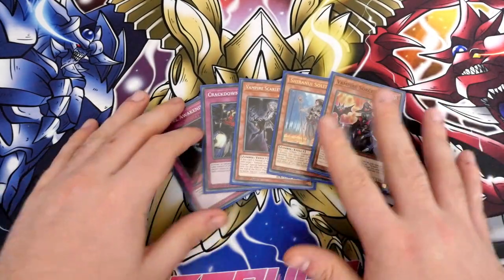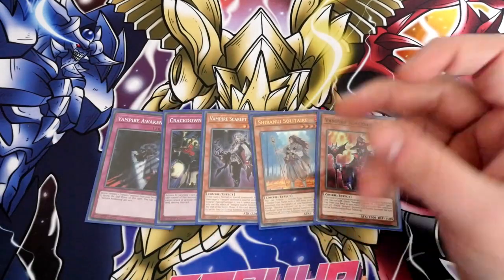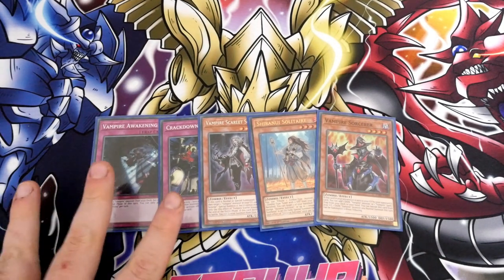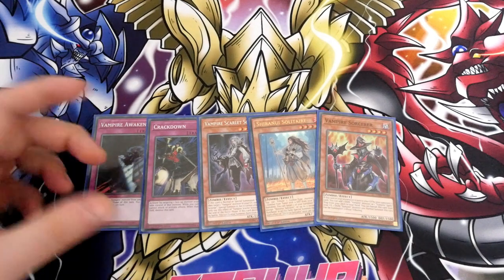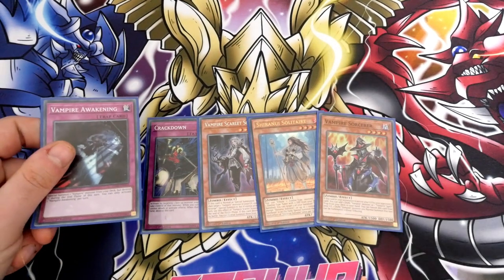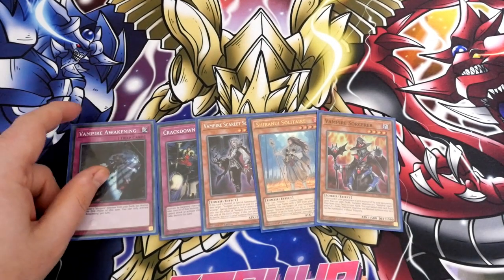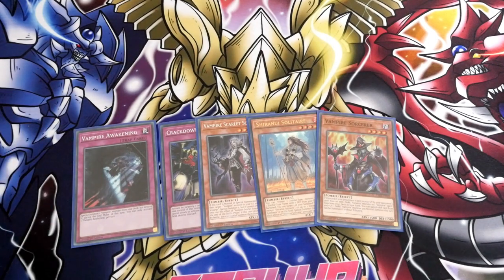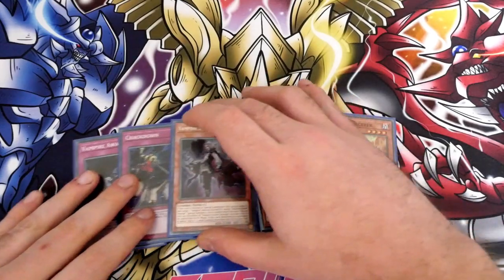That's actually not a bad hand. Obviously, if your Shiranui Solitaire gets hit, then it really slows your turn down. But you've got one control card in Crackdown, one very good card to get you a Sorcerer out of the deck, or any vampire out of the deck into the graveyard. And what you can actually use on this is you can get Familiar as well, so that gives you your vampire spells and traps.